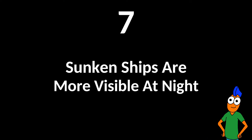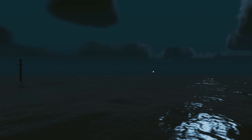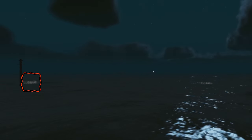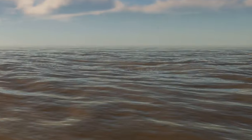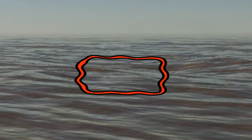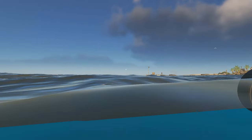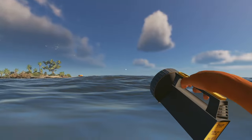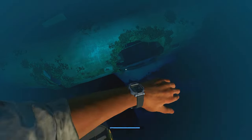Sunken ships are more visible at night. Here at night, you can clearly see the bubbling water, which indicates that there is a shipwreck over there and over here. However, from the same place during the day, the bubbles are barely visible. Some underwater locations, such as the plane crash, have no visible bubbles or markers, so it always pays to explore when you are underwater.